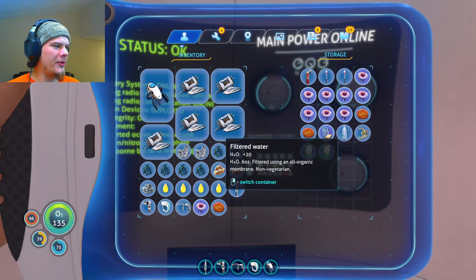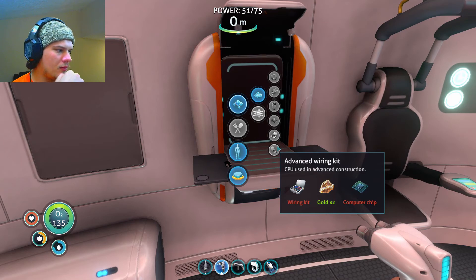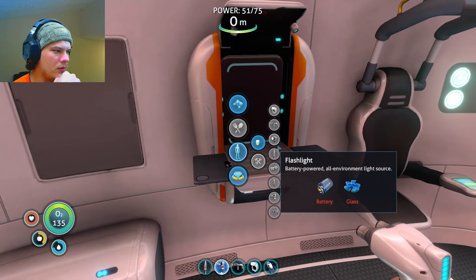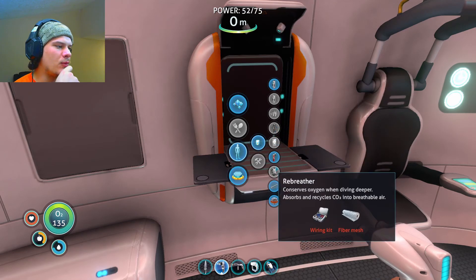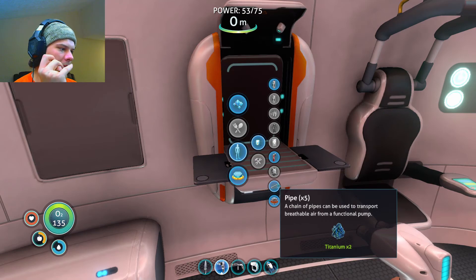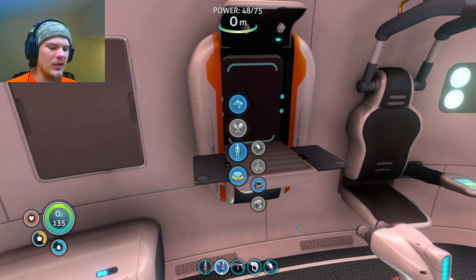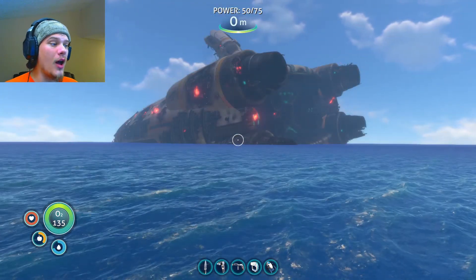Oh, I need two silver ore for a wiring kit. Tools — two lead and fiber mesh. That's what I needed the wiring kit for — the rebreather — so I could stay underwater for an unlimited amount of time. Let me make one of these because I need more storage space right now and I don't have an area to put a locker yet.